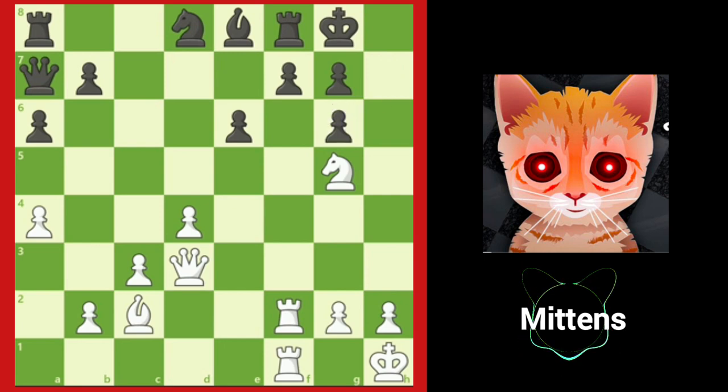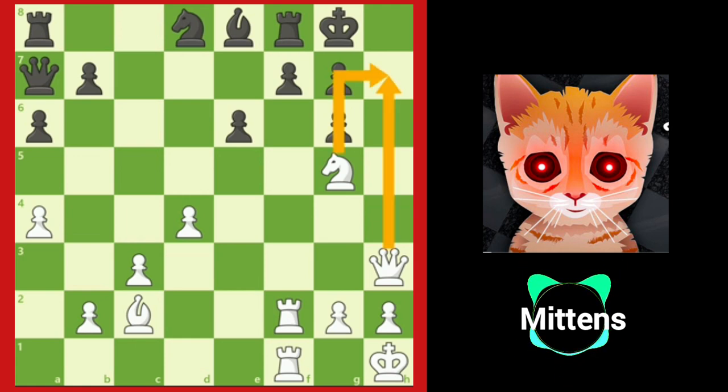After h takes g6, Black thinks everything is covered, but now the h-file has opened a new line of attack. White's knight is covering the h7 square, so White uses teamwork between the knight and the queen to set up mate in one with queen h3, threatening checkmate on h7 on the very next turn.